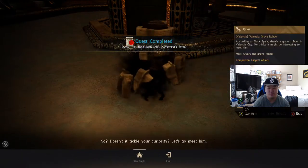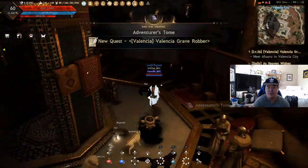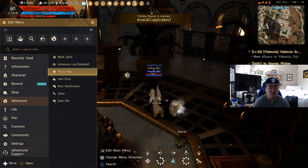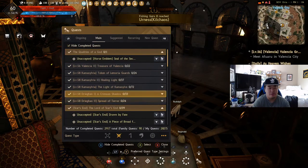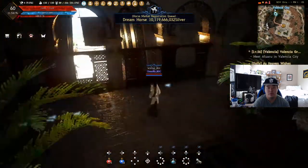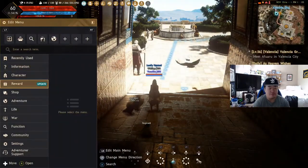The grave robber quest is what we're on now. We need to meet a Faru — I don't know where he is in the city. Let me go to my adventure log, go to the quest. He's a ways away. I do not want to go to Dragon just yet.